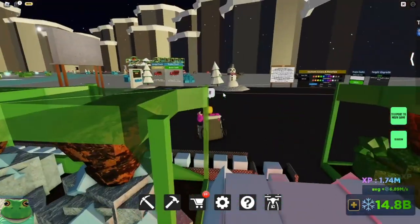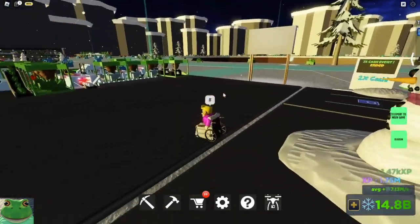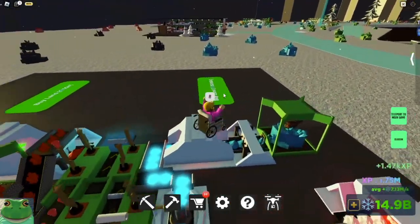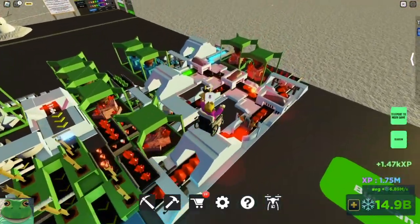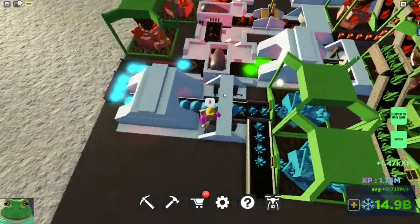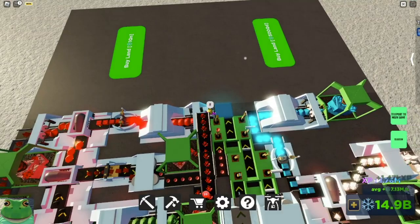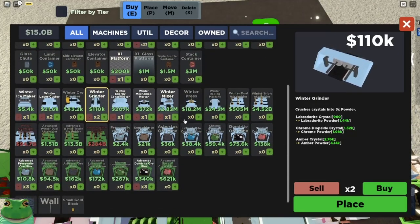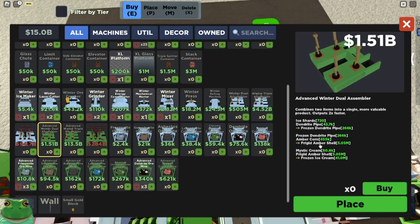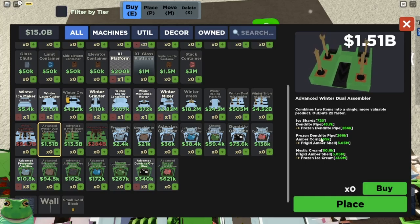What's going on guys, welcome back to another video. Here we have a more mid farm compared to where I started off or finished last video. Here we have the frozen acorn — it's not the actual name, it's called the Frigid Amber Shell, made from the amber coin. That's where I got the 'frigid corn' from, or whatever I said.